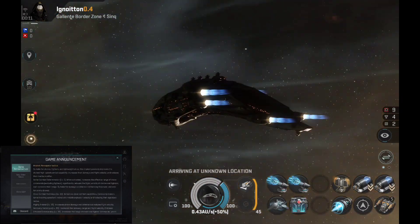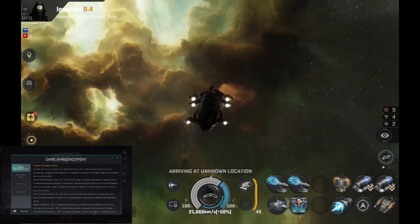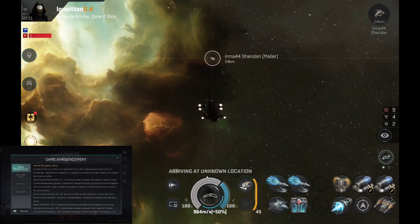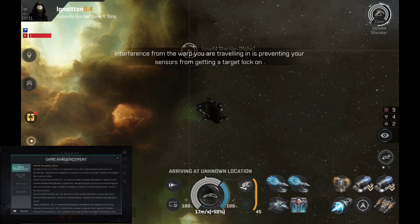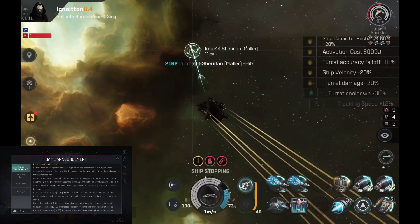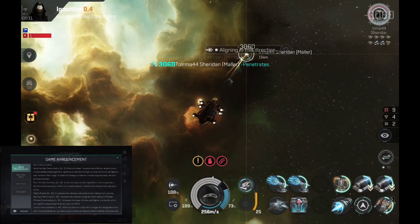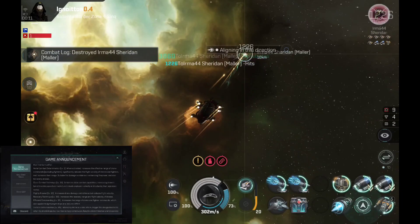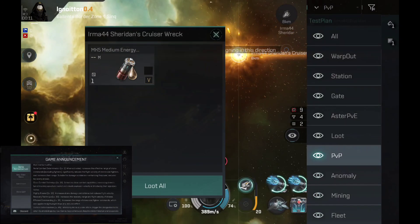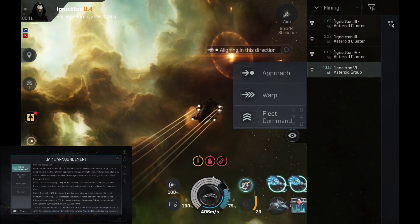New implant: Aerospace Tactics. Suitable for drones, fighters and lightweight ships. This implant passively improves the drone's high-speed combat capability, increases their damage and flight velocity and reduces their inertia modifier. Area Combat Determination Level 1: when activated, increases the effective range of drone command (excluding fighters), significantly reduces the flight velocity of drones and fighters and increases their range. Suitable for damage avoidance or enhancing fab hull and also for sentry drones.